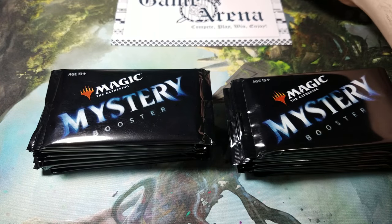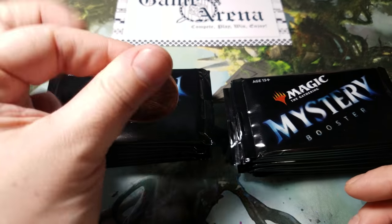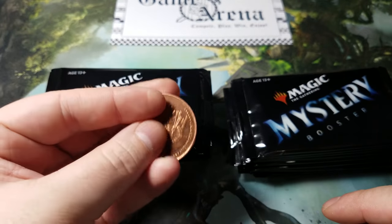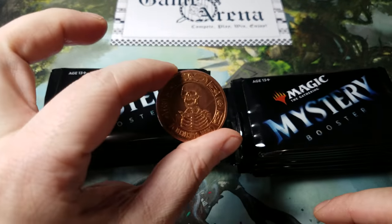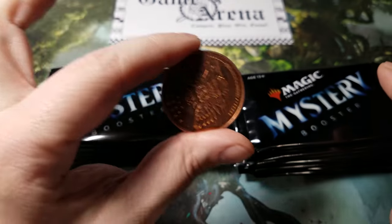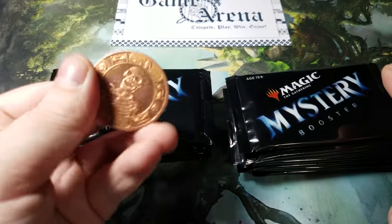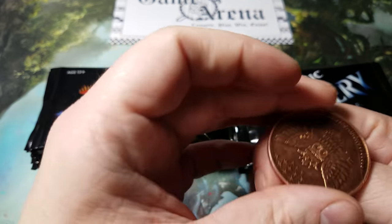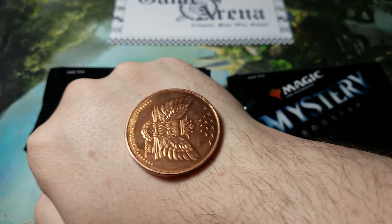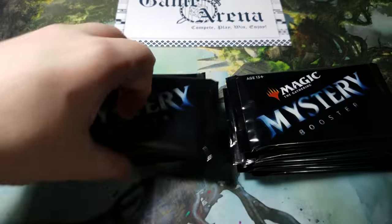Alright, so I got my coin here — I got this coin off eBay, it says Memento Mori. I use it as my fake counter for my Oblivion Stone. But today we're going to use it to decide which pack we're going to do. The owl is tails and the skull is heads. Let's give a quick flip — we got tails, so we're going to start right there.